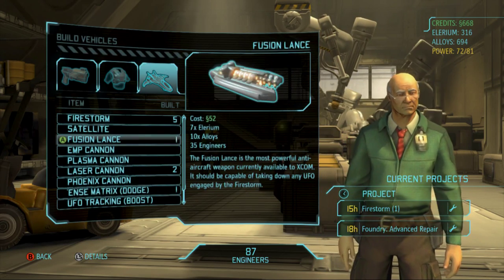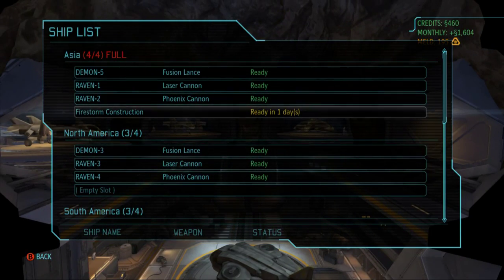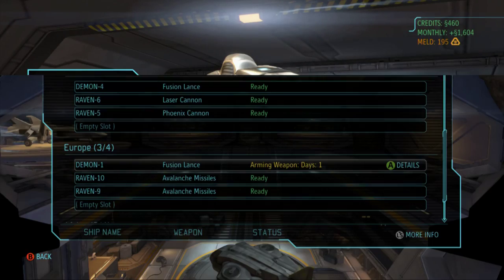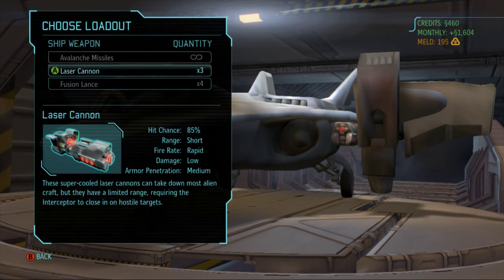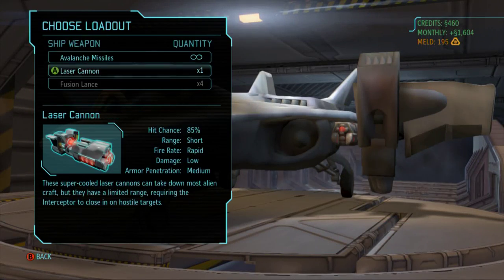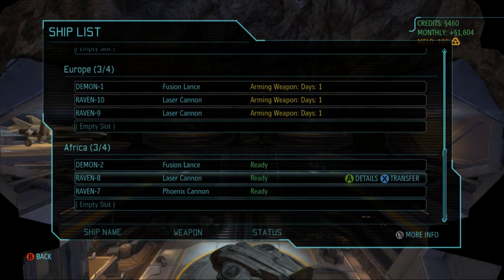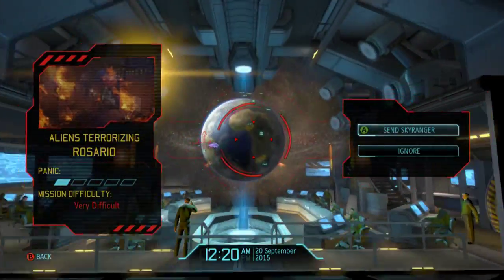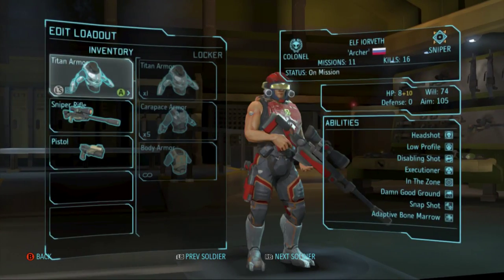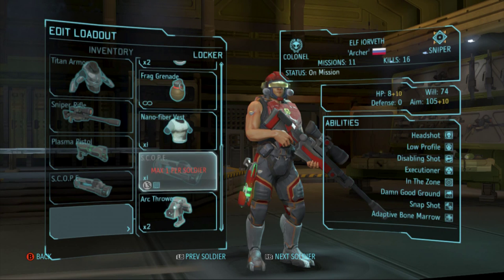I'll grab four of these - I've got plenty of money because I have a ton of stuff to sell. I already have these things souped up with fusion lances. The Ravens can only take lasers, okay that's fine. So here we go, terror mission Rosario! Oh yeah, I forgot - I can take Yorvith! Yorvith, get your titan armor on, I need to get you a scope and a ghost grenade.